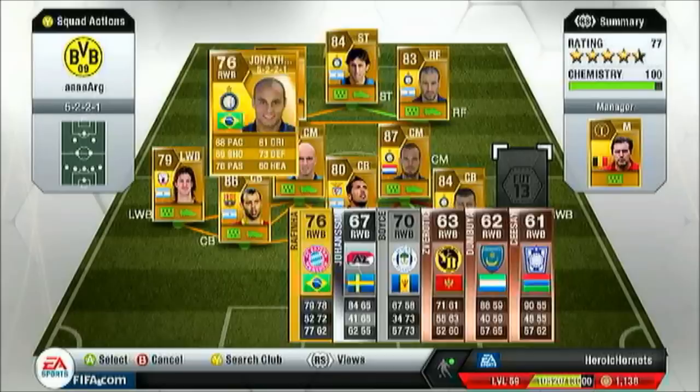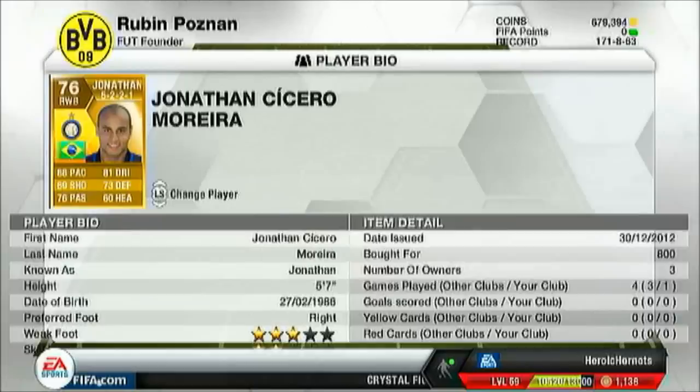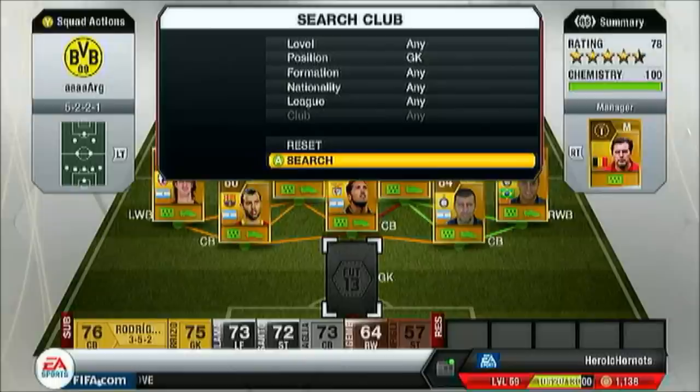The second non-Argentinian in this team — we've got Jonathan, absolute pace again: 88 pace, 76 passing, 81 dribbling, 73 defending. He really shouldn't be 76 overall — he should be like 78 or 79. Absolutely fantastic player. Three-star weak foot, two-star skills, but I don't use skills much so it doesn't really matter. Absolute pace, just like Ansaldi, but maybe not as strong.